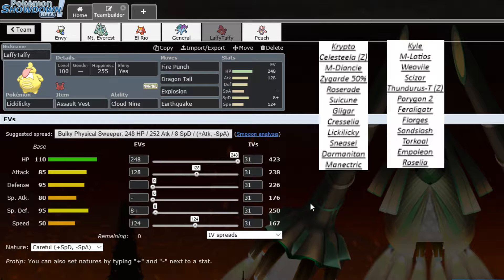Running a ton of speed on Lickilicky — I checked his week 2 replay and he appeared to have a non-invested Scizor with Choice Band, since a non-invested Mandibuzz outsped it. So I'm running enough speed to outspeed a non-invested Choice Band Scizor, which I could expect this week. That way we can get a Fire Punch off doing like 60 to 70-some percent, and if it's ever chipped down we can get a nice hit off.